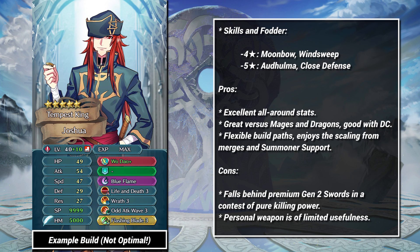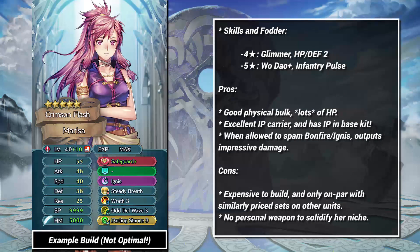Moving on, we have two of the most anticipated mergeable Tempest Trials units: Joshua and Marissa. Of the two, Joshua has less physical bulk and fares better against mages and dragons. Marissa is more of a bruiser — she reaches impressive levels of physical bulk and deals most of her damage through specials. These two units have wanted to scale for ages; they have the stats at plus zero to do good work, and now with Grails, they can finally grow into that role.